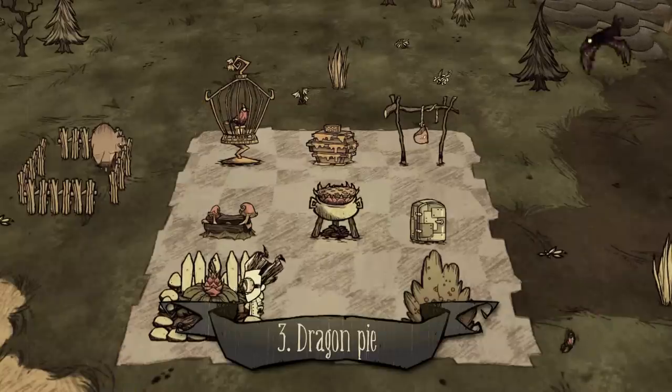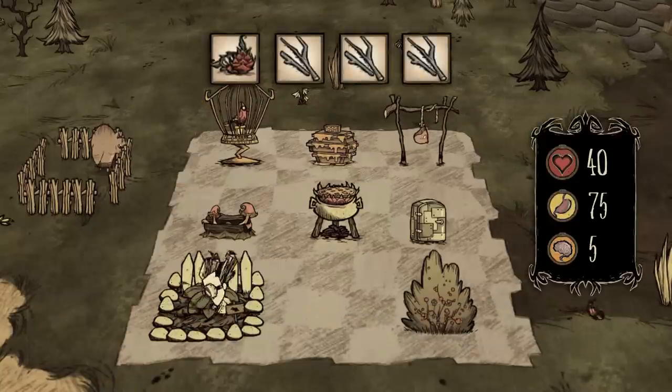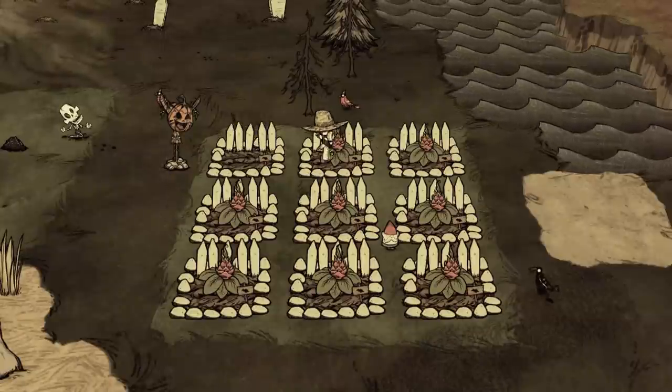Number three: dragon pie. One dragon fruit and three twigs — probably the best reason to have a farm.